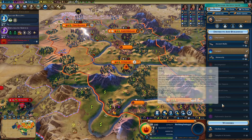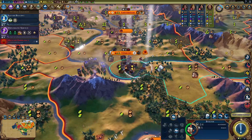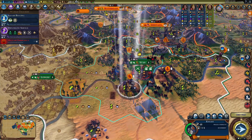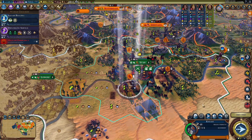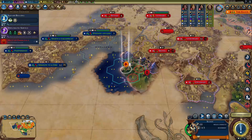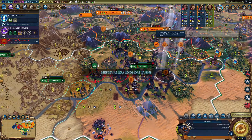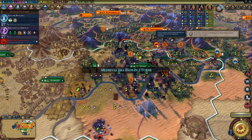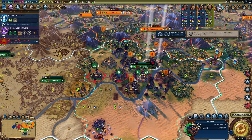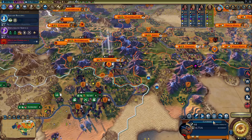The Gilded Vault grants culture equal to gold adjacency, and having a harbor gives you a trade route. The culture is pretty good, the other ability not so much. Let's get a university here. The city's just absolutely massive right now — we have to be careful. The city's not doing too much damage anymore. Let's fortify and continue attacking.